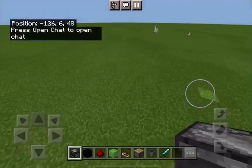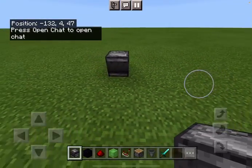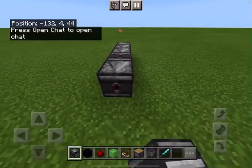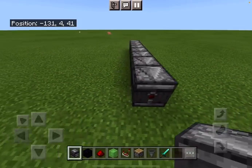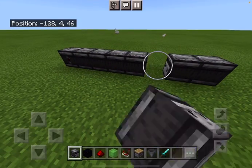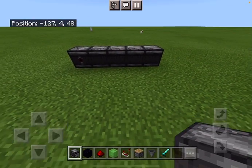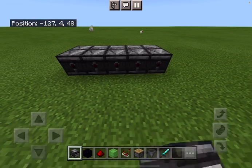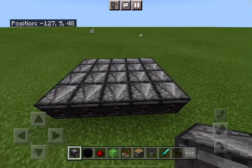To start off, we need to have an observer facing this way, then have a row of observers facing into here. You can just make the trampoline as big as you want, so I'm just going to make a small one to demonstrate. Just keep on putting observers to make it as big as you want. I'm going to make mine this big.